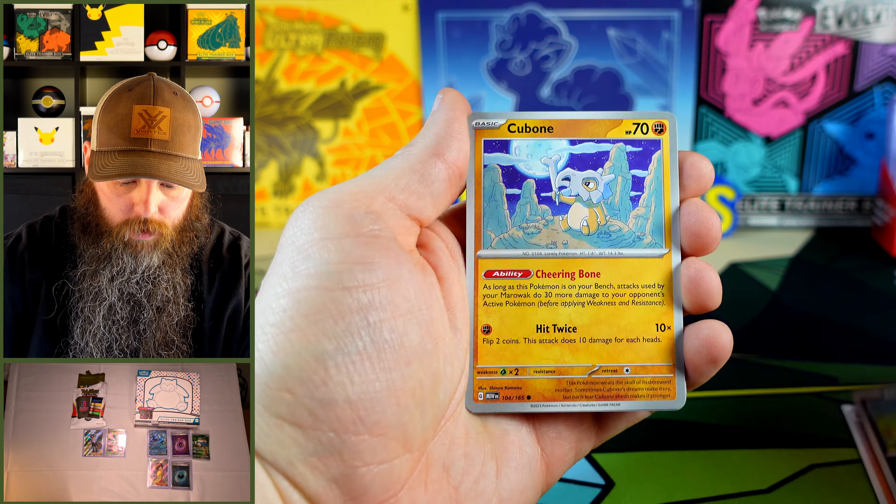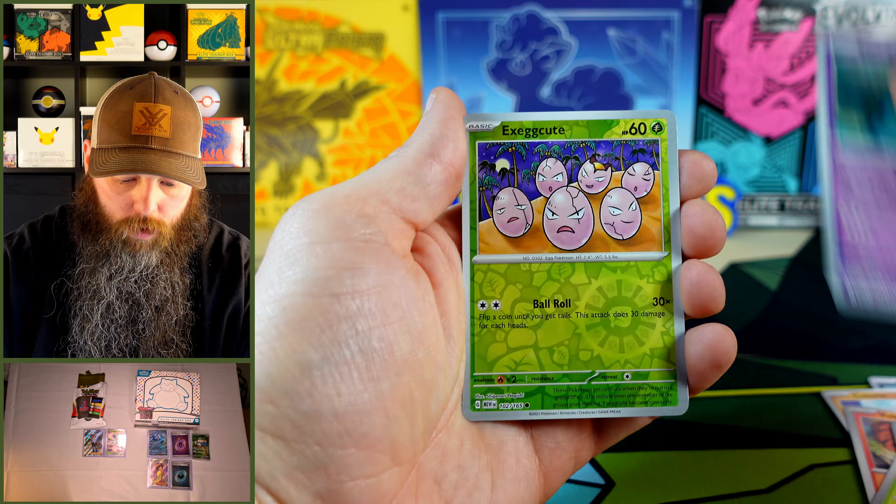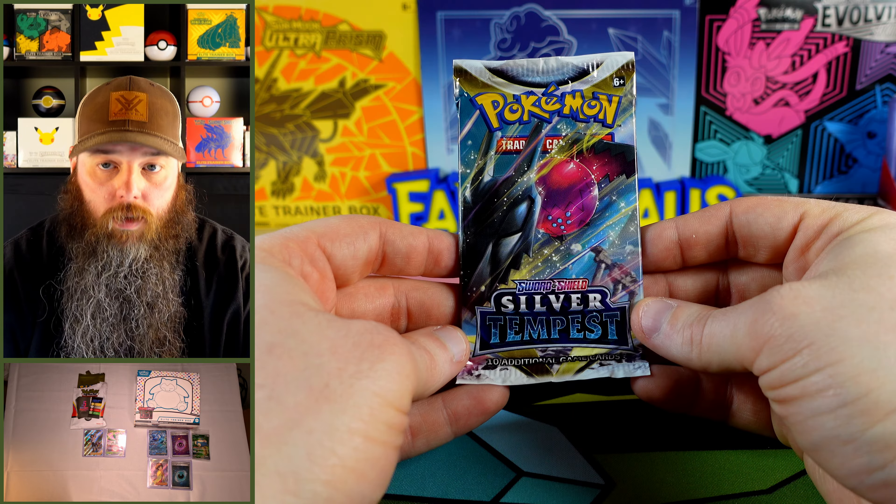Energy, Side Up, Ekans, Cubone, Vulpix, Bloom, the Fable, the Trio, Slowpoke, Execute, and the Marowak.